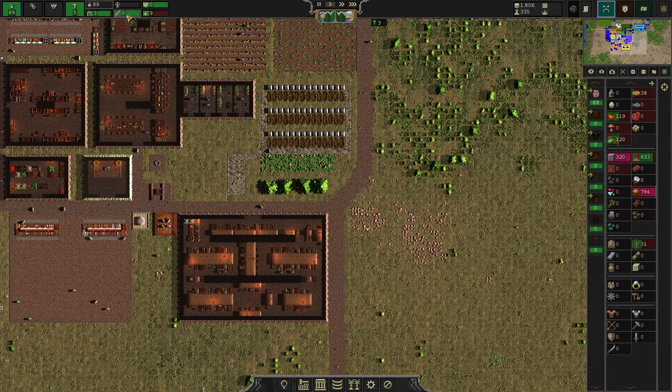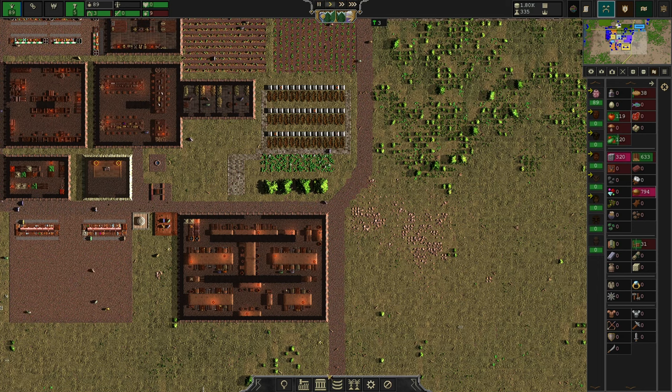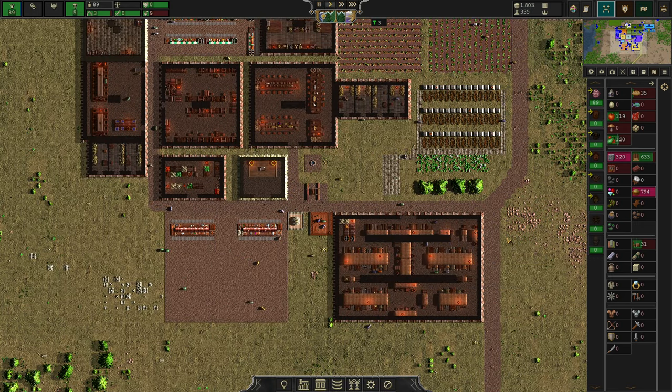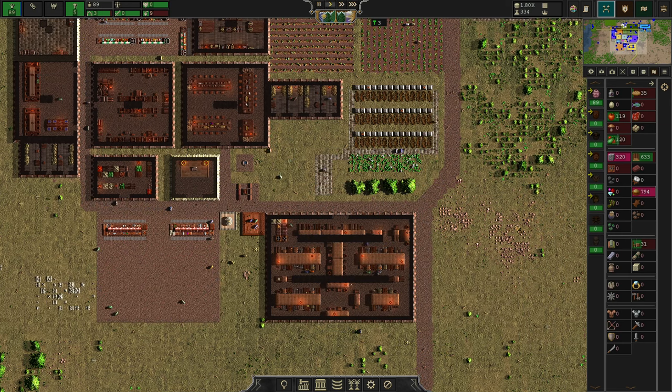We are going to start to build up some military force, and we are going to do a couple of other things in between. I want to work a little bit more around these screens, as we will be working with them more and more the longer we play this game. I want to introduce these slowly, little by little. After this episode I plan to go into the many industries of the game and show you how to optimize them, what's connected with what, and so on.